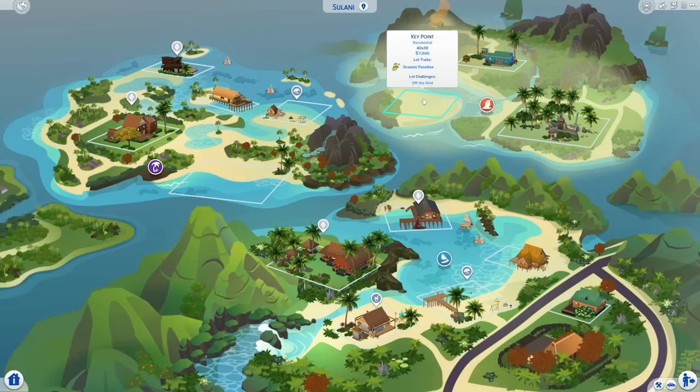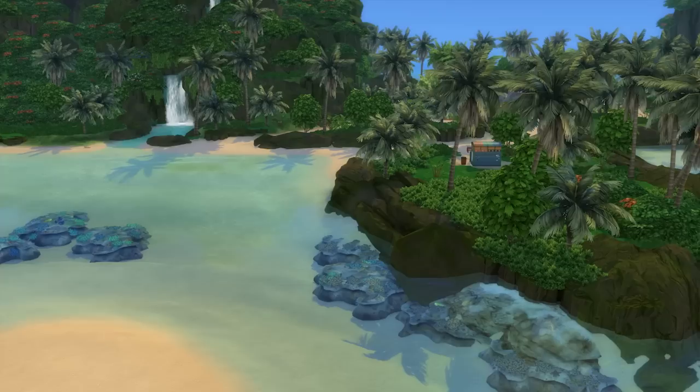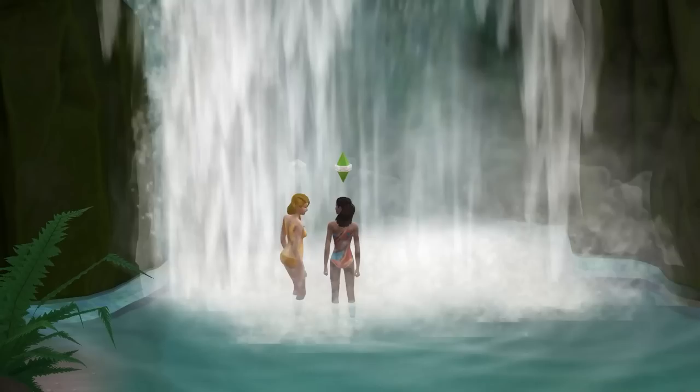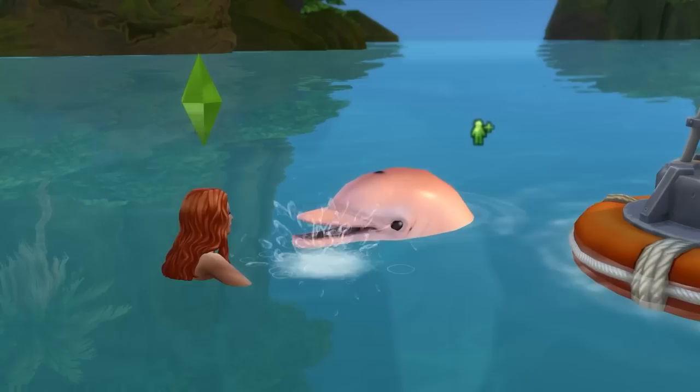I also want to call out the Key Point lot within Mwa Pell Am. This is a relatively large 40x30 lot on your own private island, and it can be a really fun place for your Sims to live off the grid. From it, you can quickly swim to the mainland, where there's a waterfall you can look for frogs in, use to shower, or even have woohoo in. There's also a mysterious cave to explore and a bubbling volcano to visit.